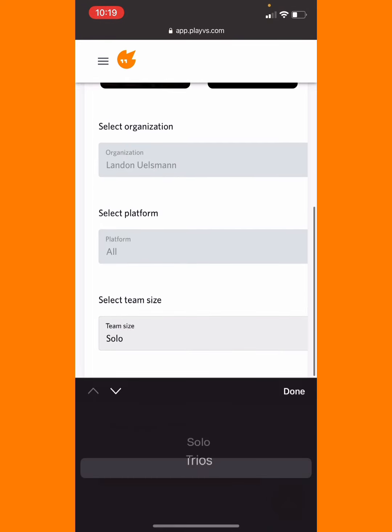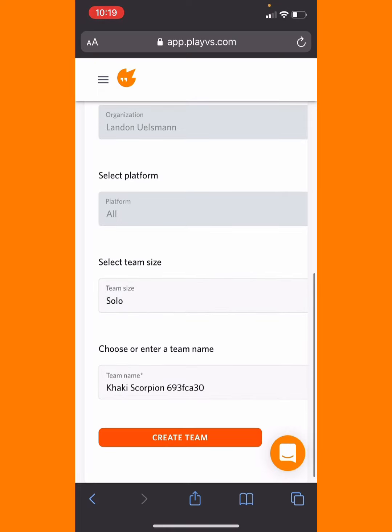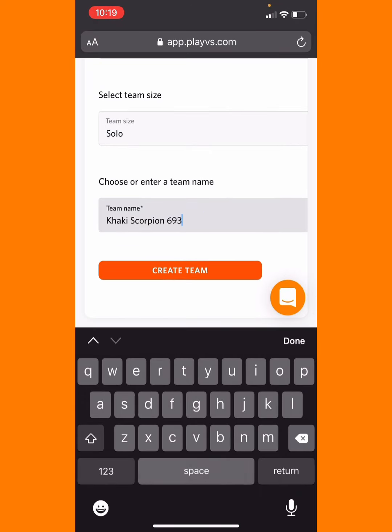Then scroll down. Obviously the team size is so low, but you can make it Trio if you're doing this for like the actual league. And then you can make the team name whatever you want, and then you just click Create Team.